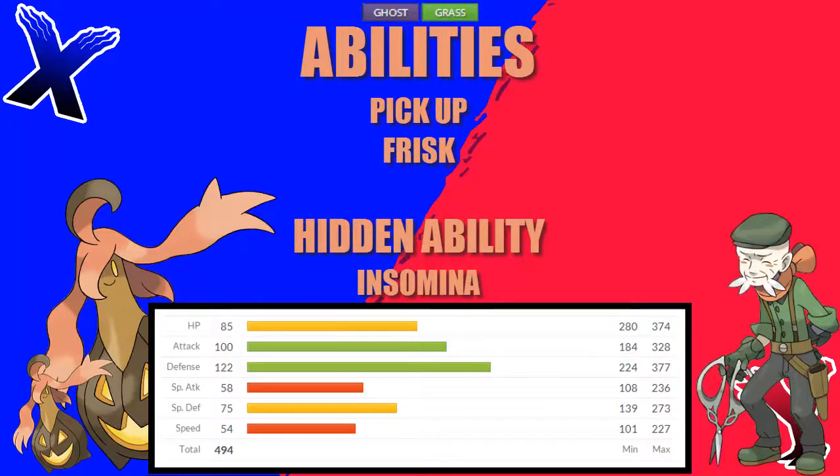Gorgeist gets 3 abilities. Its 2 normal abilities are Pickup and Frisk. Frisk is the one I prefer to use — Pickup has no competitive use at all. Its hidden ability is Insomnia, which prevents it from falling asleep. This can work well if you face teams that use things like Dark Void and Hypnosis, but if all you really face are Spore users, you're immune to Spore, so there's no point in having that ability.